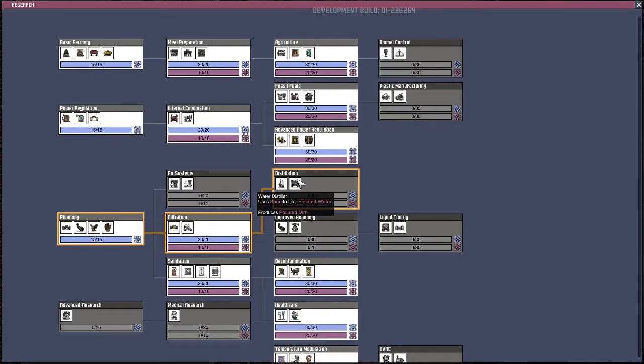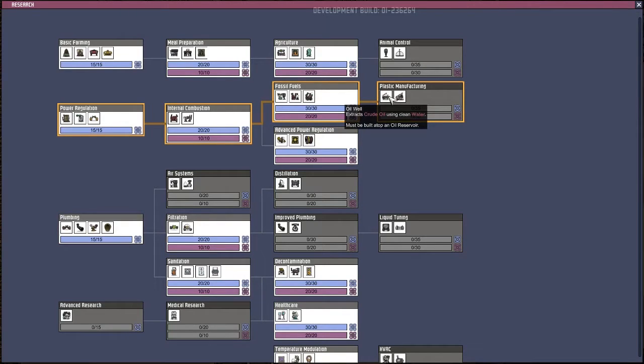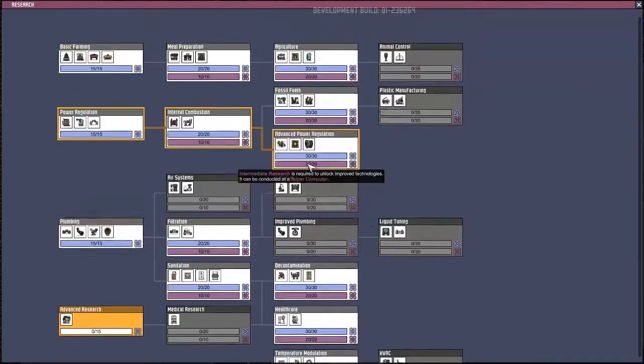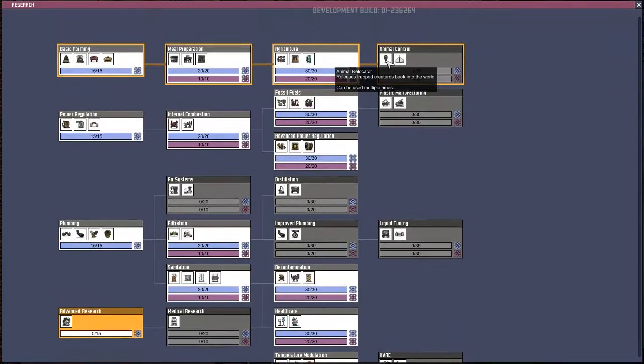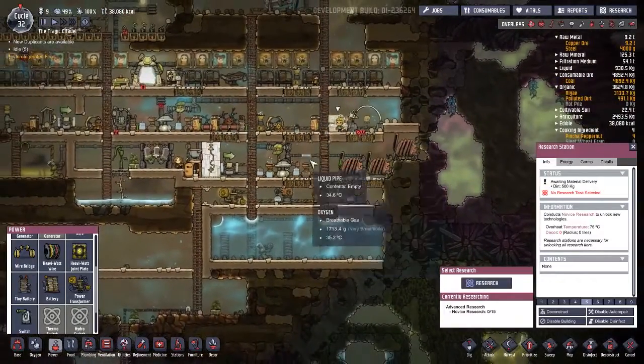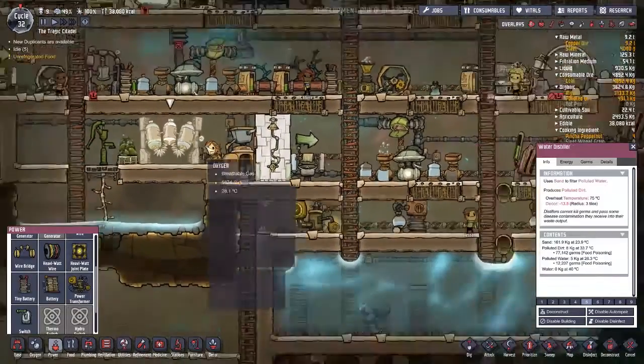Water distiller, energy distiller. How many of those? Oh, plastic manufacturing factory - we need that for fuel, we need it for fuel. Animal ventriculars? I'm not sure why we want animals. Is it like farmable animals now? That would be pretty cool to see.